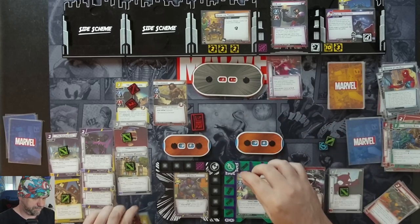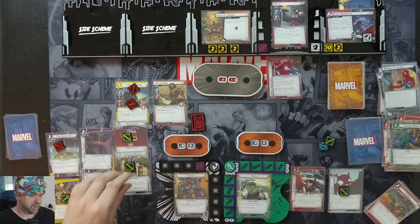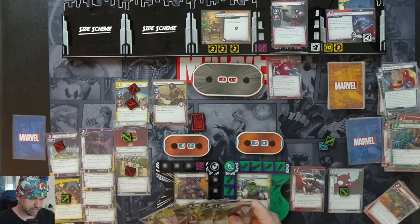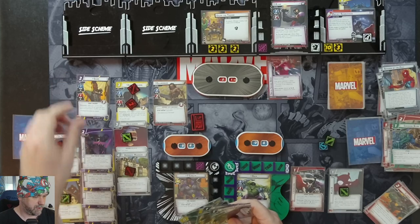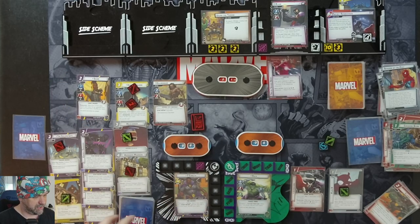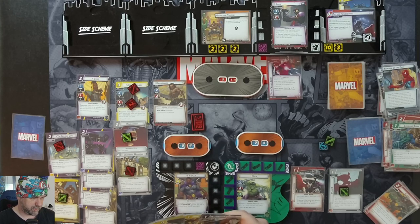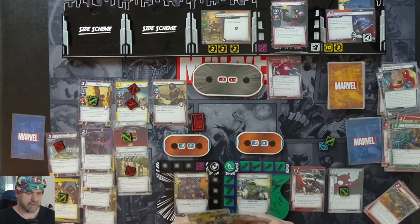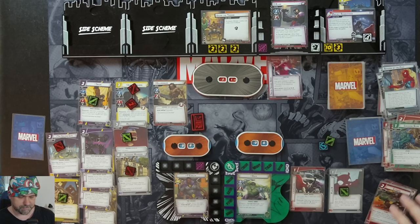Black Panther becomes first player. We use Golden City to draw two cards — two Wakanda Forevers. Use Avengers Mansion to draw another card — Strength. We spend two resources to bring in Shuri; she lets us search our deck for an upgrade and add it to hand, but we don't have one. We ready up. Now we just need to hit Claw for everything we've got — let's see what we can do.